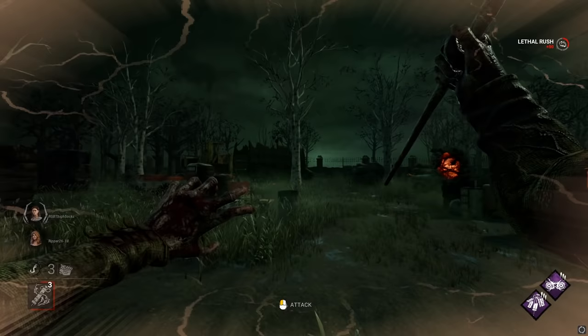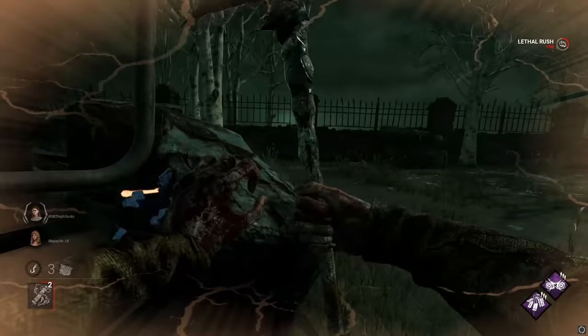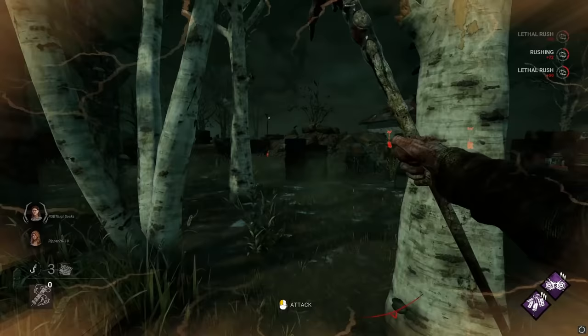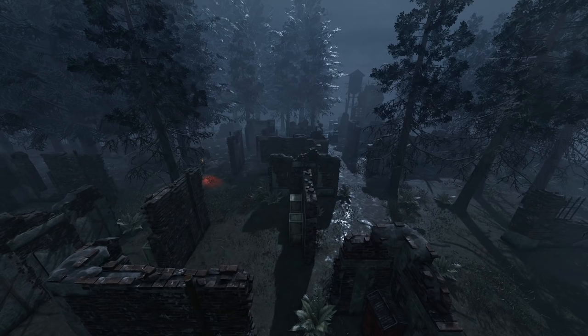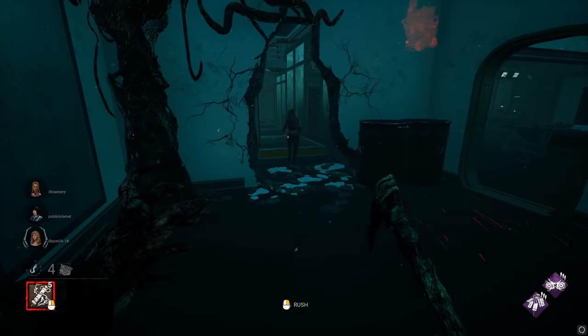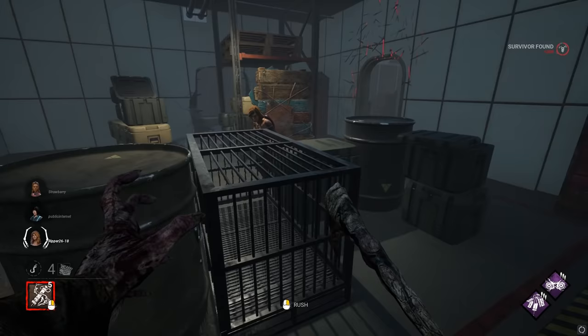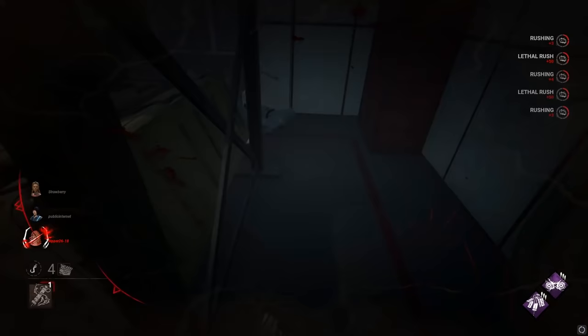When rushing, try to aim for the furthest possible objects to slam against — we call this going long — as cutting each rush short by even one second will make a huge difference in the total distance you can cover. Using your slam duration appropriately is key to becoming a master Blight player. Use this time to move through doorways, away from objects you might get stuck on, and to patiently watch the survivor. If you need more time, bounce into the same object a few times and be patient to act as soon as you see them in a vulnerable position. You'd be surprised how many survivors will run if you just wait around for too long, giving you a really easy hit.